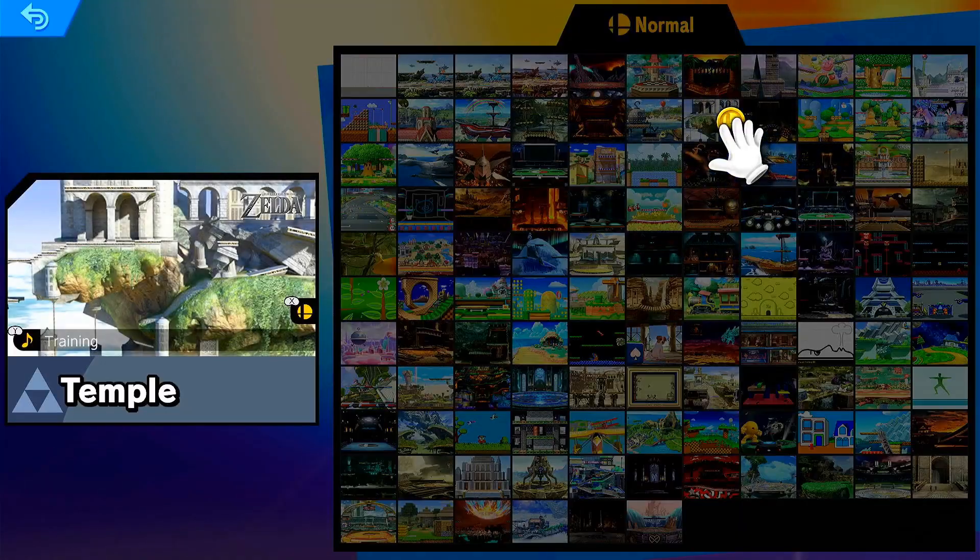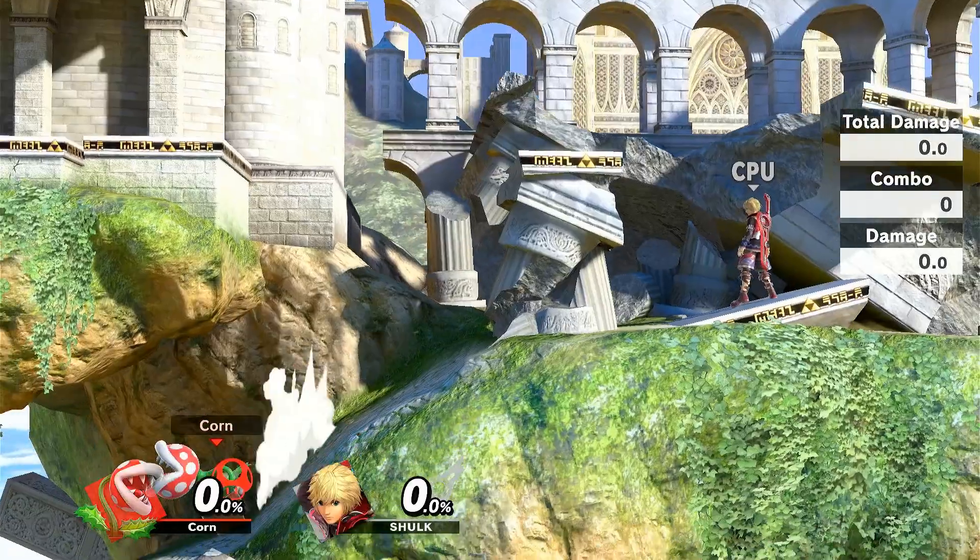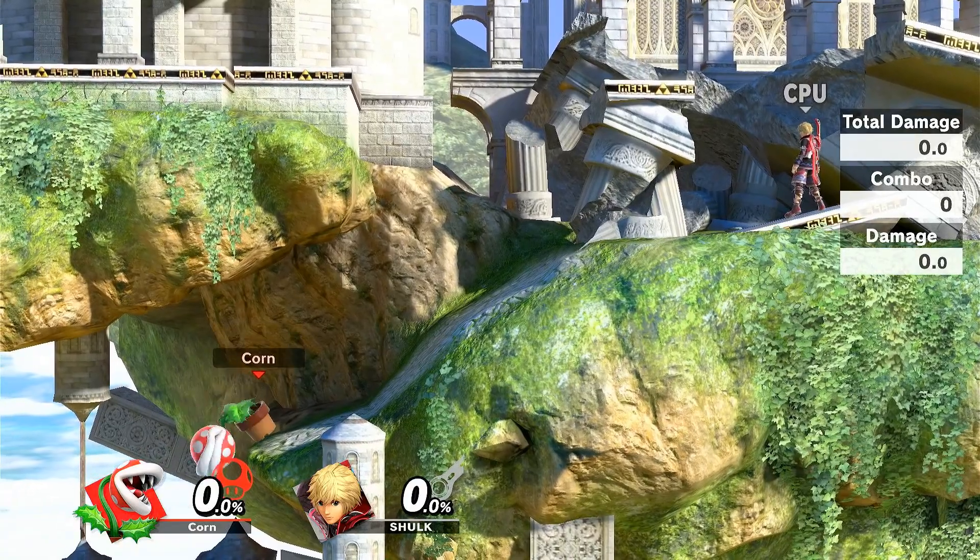In training mode, go to Hyrule Temple, pick Plant, and go to the edge of the tunnel leading to the bottom level.